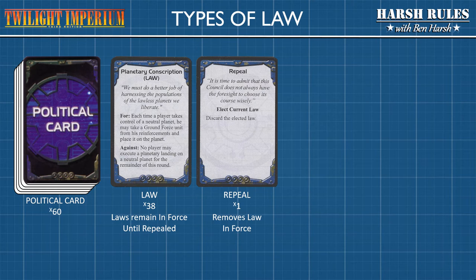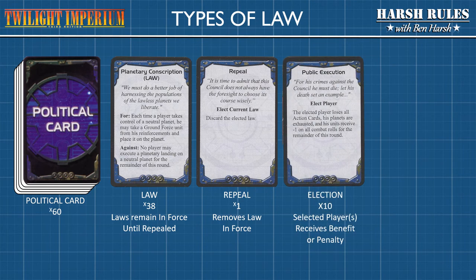You must be very careful with the laws you pass because you're going to be living with the majority of them throughout the game. Ten of the political cards are elections. In an election, a player or a particular planet can be voted on to receive the card's effect. One of my favorite cards is Public Execution — for his crimes against the council, he must die. The Galactic Council elects a player, whether he did anything or not, and he suffers the consequences. The elected player loses all his action cards, his planets are exhausted, and his units receive negative 1 on all combat rolls for the remainder of the round.